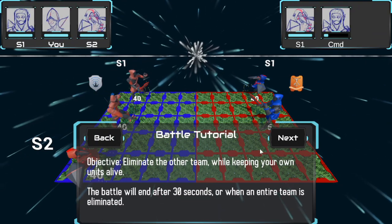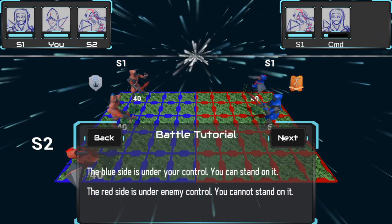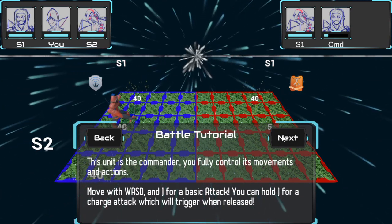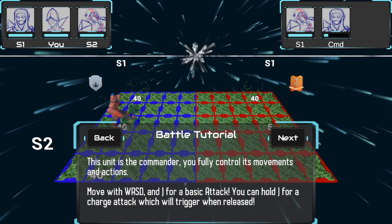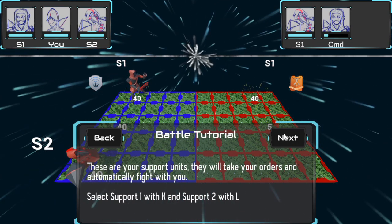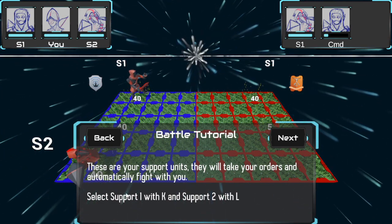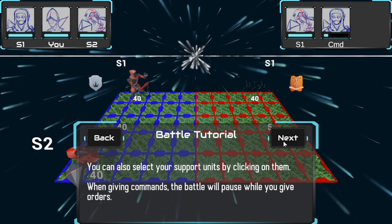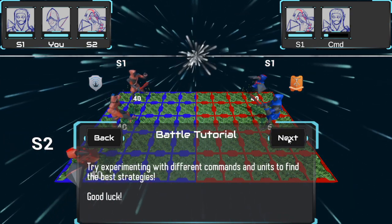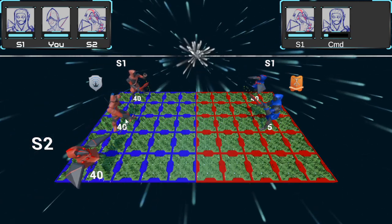Give me the tutorial again because I got wrecked last time. Eliminate the other team, 30-second battle. You fully control its movements, J for basic attack, hold J for charged attack. I tried that — that didn't end so well for me. These are the support units. Select support with L and K. Exit your support units by clicking on them; when you give commands that will pause. I still don't know range and stuff.